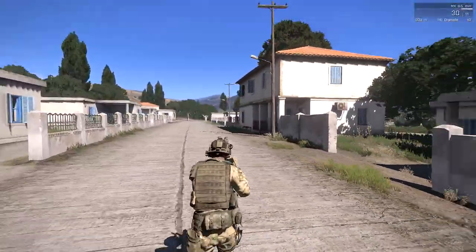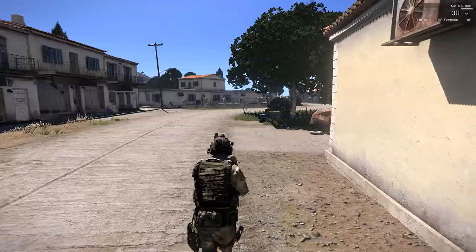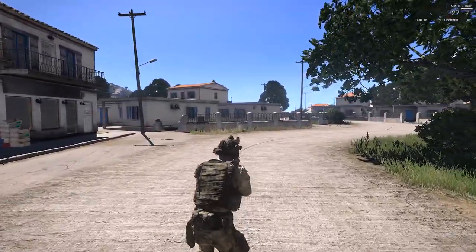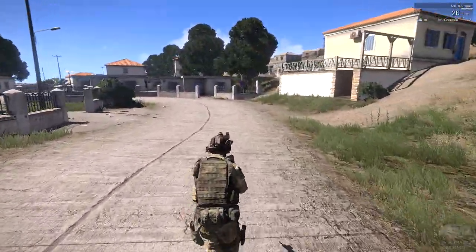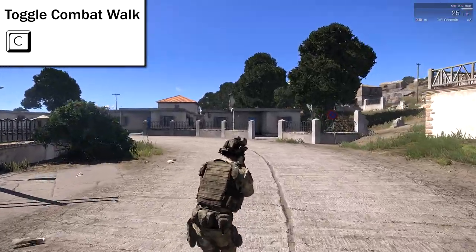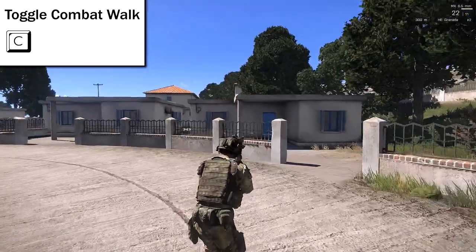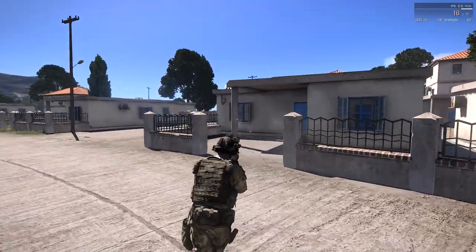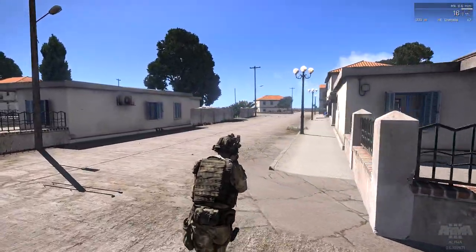In tight city maps like this, you're going to find yourself in a lot of real fast, real quick combat. You don't want to be running around normally, where you have to come to a complete stop to shoot. Instead, hit your C button — that puts you in combat stance. You can see I'm running and have my crosshairs up; I can fire on the fly. You can toggle that on and off with C. You do go a little bit slower, but you have the added effect of being able to run and shoot at the same time, which was definitely missing from Arma 2.